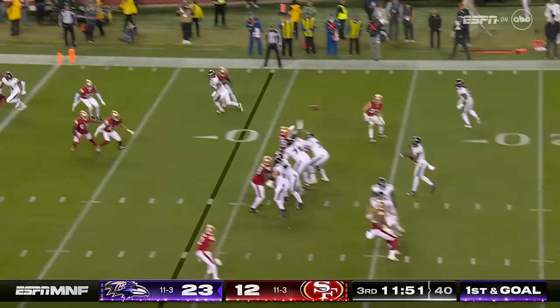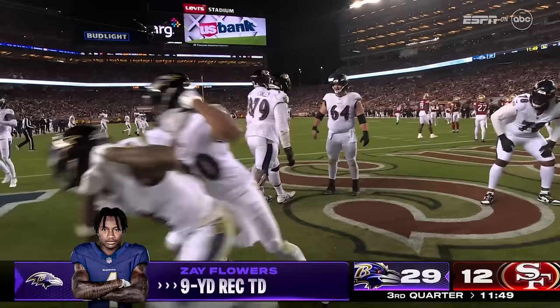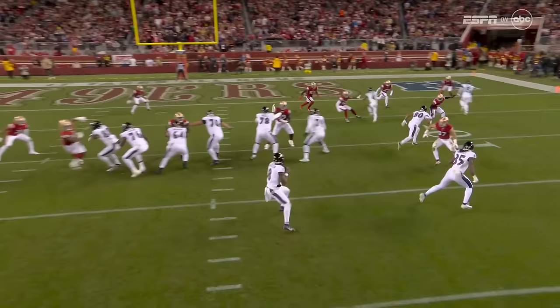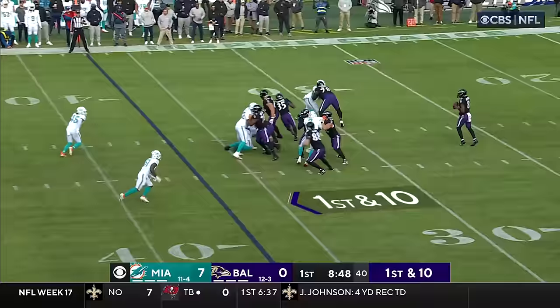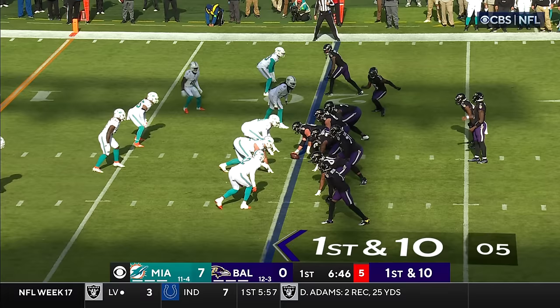Big toss, Jackson, end zone — Flowers for the touchdown. The Ravens were wondering where would the speed and dash come from with Keaton Mitchell's injury? It might come from Justice Hill. Play fake, Jackson — so much time to work with Jackson. Downfield, halt — Zay Flowers. Impressive rookie season. First round pick out of Boston College. Miami up 7-0 on the Ravens.